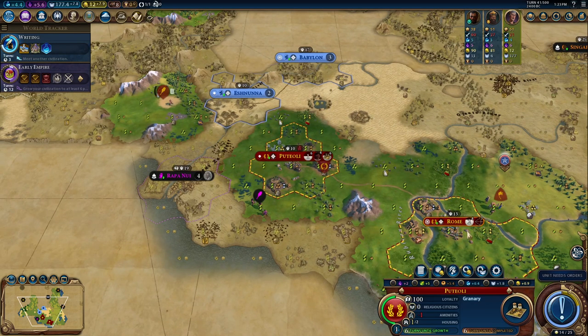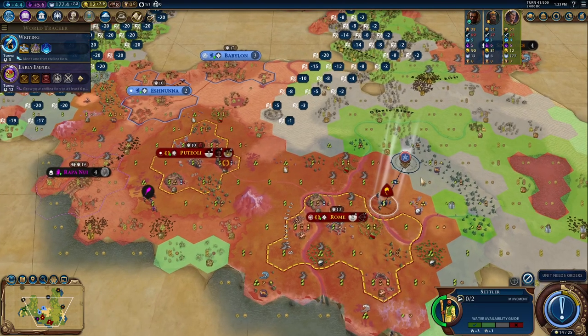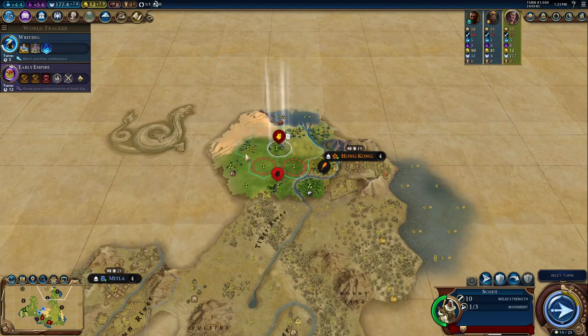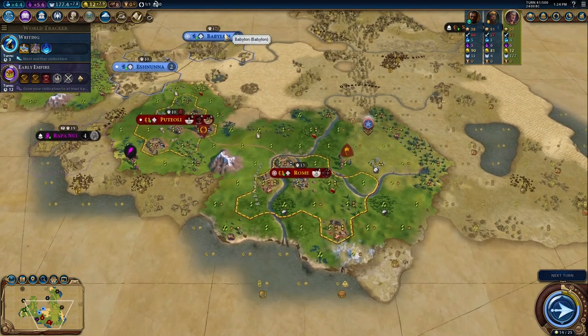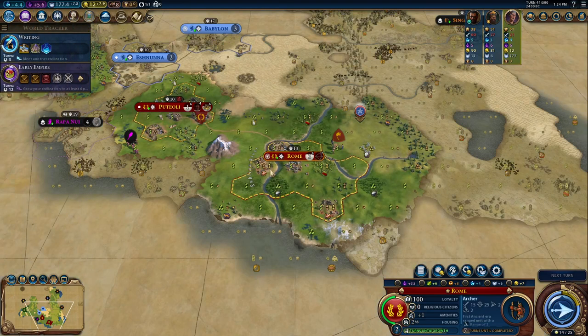The city has 5.4 production. We'll settle here. Probably can pick up an archer and definitely want a few archers in addition to all our legions. We probably also want a catapult in case walls come up.